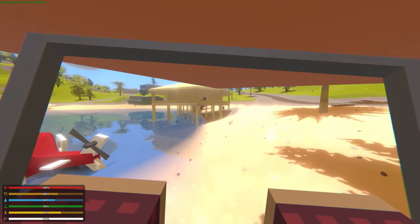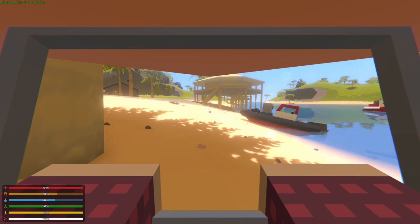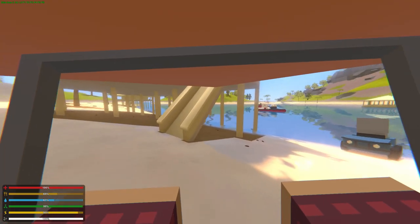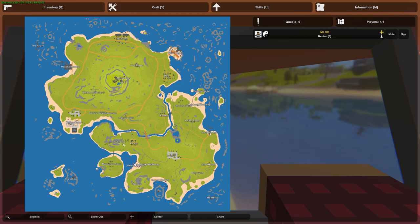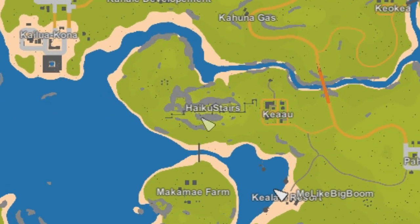In the future, the way these will work is you jump and it will automatically start moving you forward, and at that point you can only press A and D to steer left and right. That's how hang gliders are eventually going to be. I still think they're super cool as fancy versions of umbrellas. If you want to spawn these, they're ID 1800 and beyond. Supposedly they spawn over by the Haikyuu stairs, so if you're looking for them, start there.